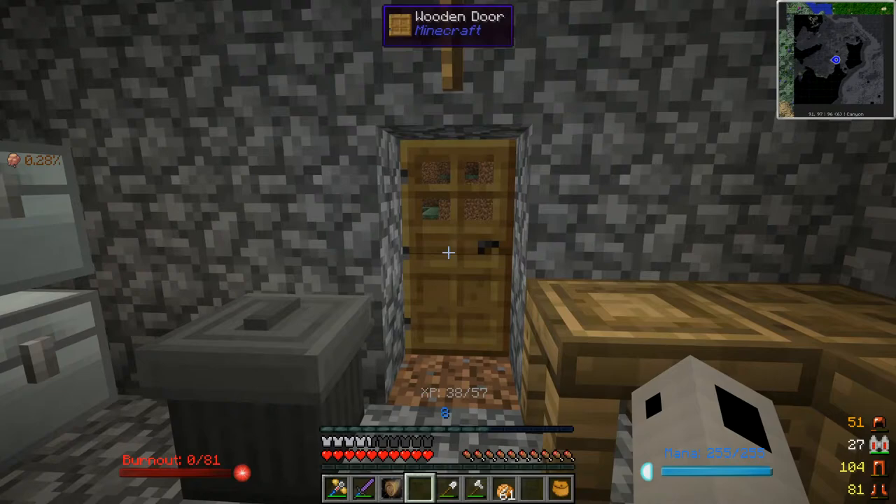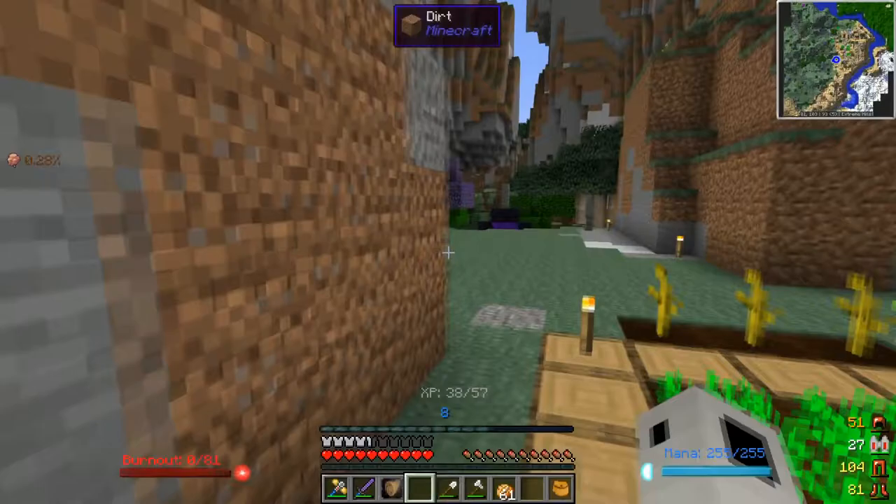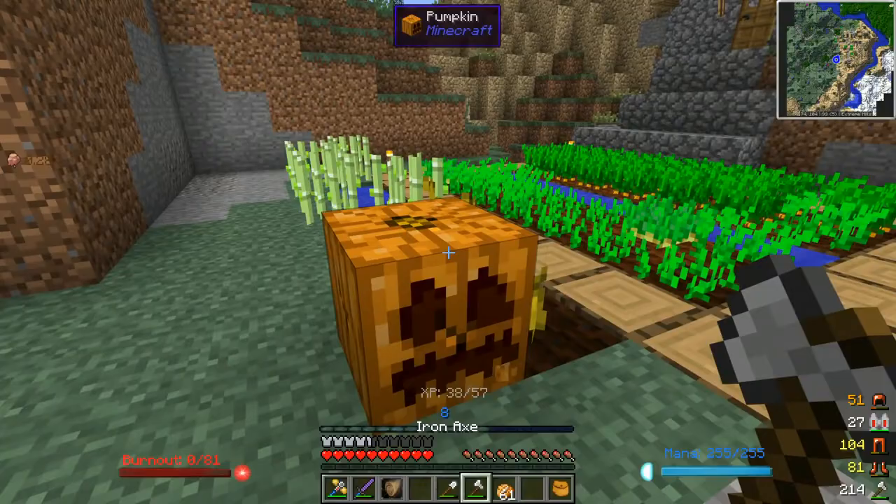Hey guys, Cruz here. Welcome back to TPPi. So in the last episode we made our very first Ars Magica spell, which is a projectile damage spell. I've been using it a little bit, just shooting random mobs and animals and stuff. I'm up to level 8 now, which means I have 255 mana now instead of whatever you start out with.